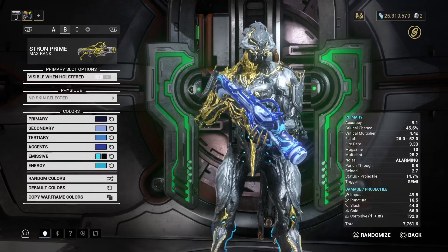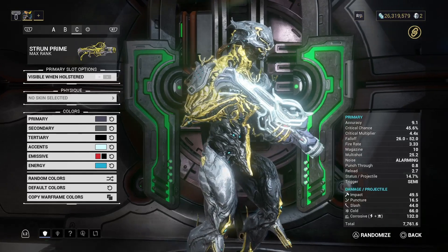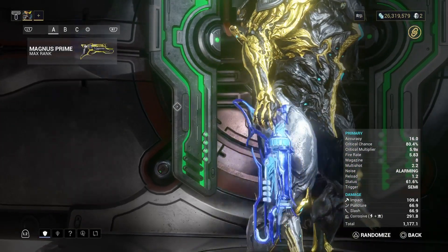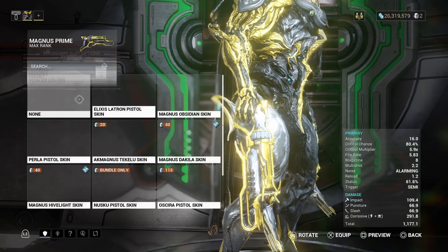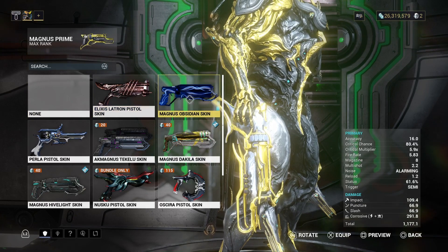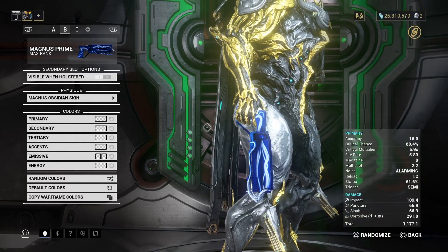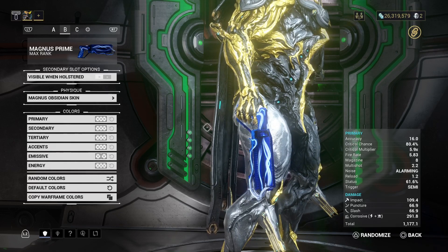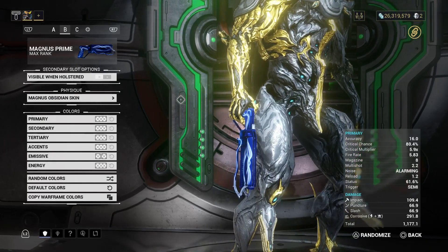And I did do that to the Strun Prime. Did do it to the Magnus Prime, and I discovered something - you've got that obsidian color scheme, but if I take this off because Magnus had an obsidian skin... oh yeah. Something I can think of to suggest to Digital Extremes: for all the prime weapons, if you add an extra skin onto them, can we toggle prime features please - like you can with Warframes? That would be nice, thank you. Just a suggestion out there, DE.